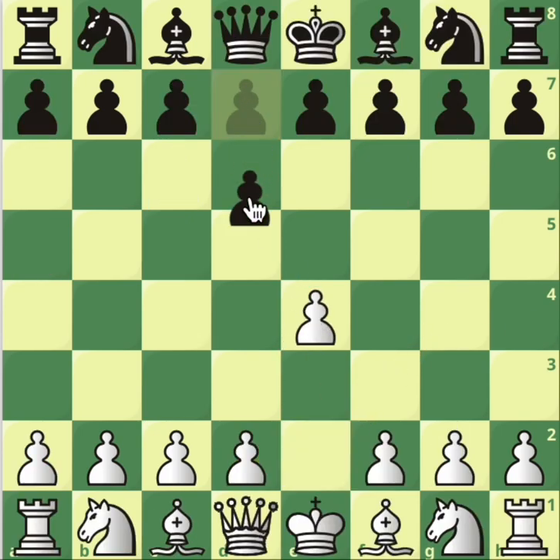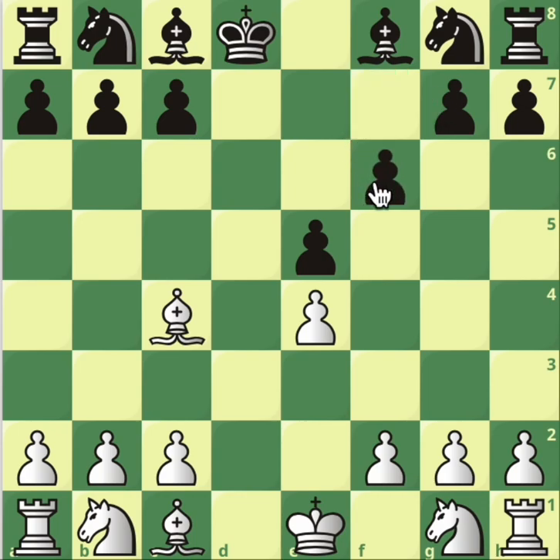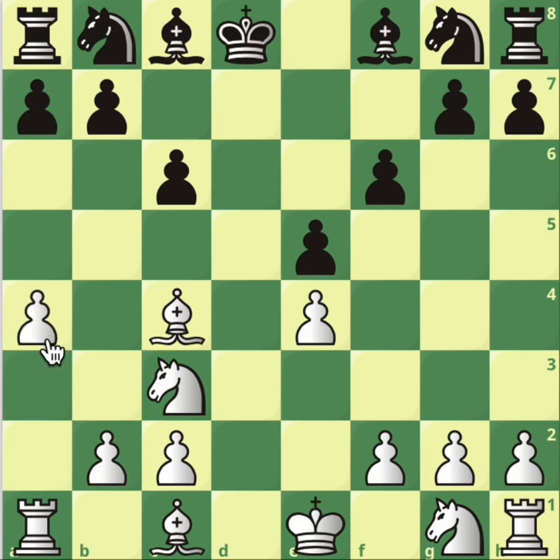Let's do from the start: d6, d4, e5. Take, take, take, take. Bc4 attacking the pawn, and we're looking at f6 — that's the first thing we're looking at. Knight c3, c6. This has to be met with a4, stopping b5. It's very important. Now we're going to look at a move we haven't looked at: bishop to b4.